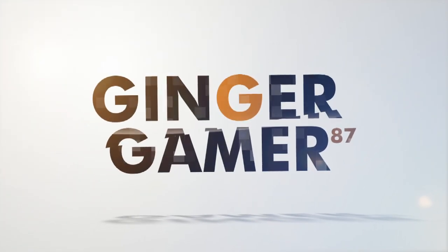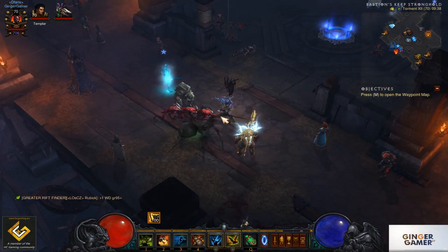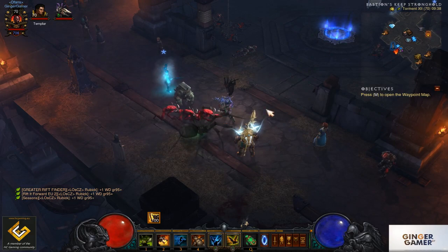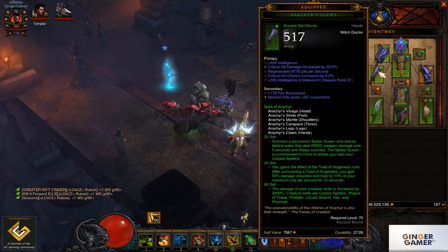Hey guys, welcome to today's build where we're going to be covering our 3-5 minute farming build for all the rifts. This is really good for your greater rifts for leveling up those keys and also for an efficient rift if you are just farming Dragon's Breath items. It's not too far away from your normal pushing builds that you'll see for Firebats — it's the same set of all your Arakars items.